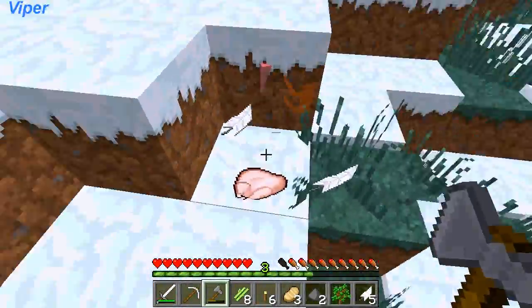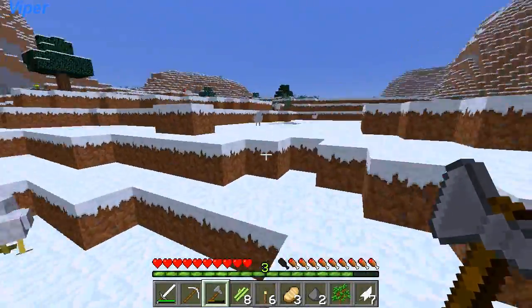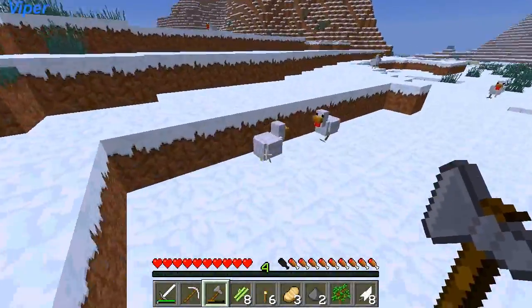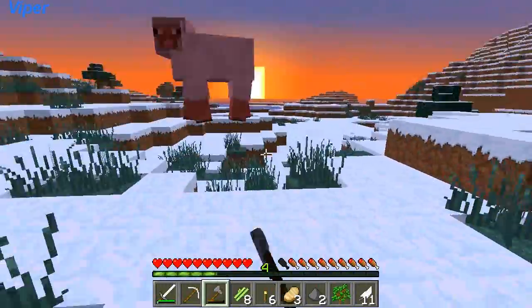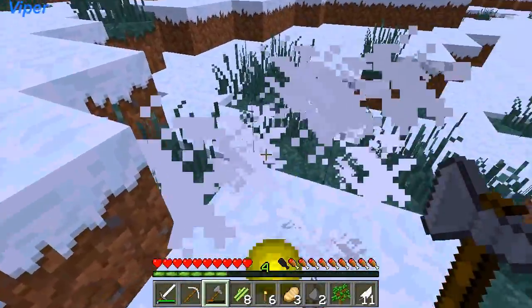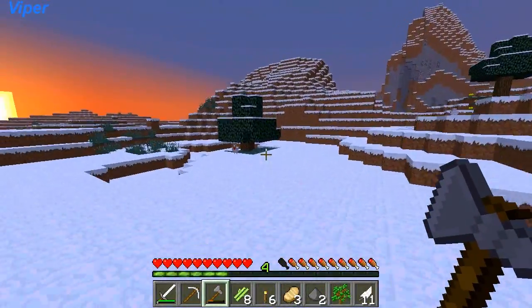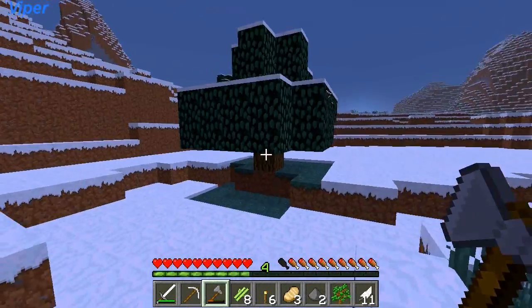Let's kill the rest of this chicken because I have a bed now — that's awesome. Okay, so what else did I need? I got the sugar canes, I got the sheep that I was looking for — that's why I came here. Now I am going to sleep. Let's make a bed, we're gonna sleep and then we're gonna go home.